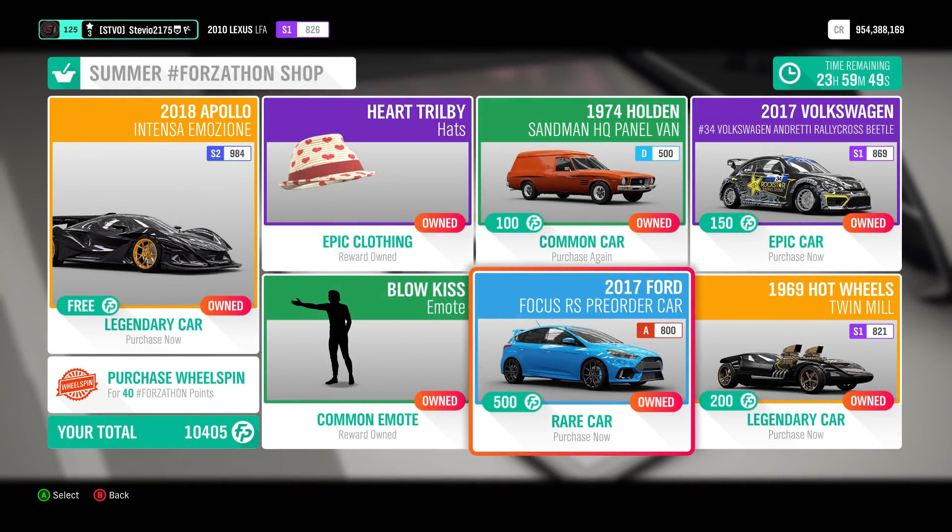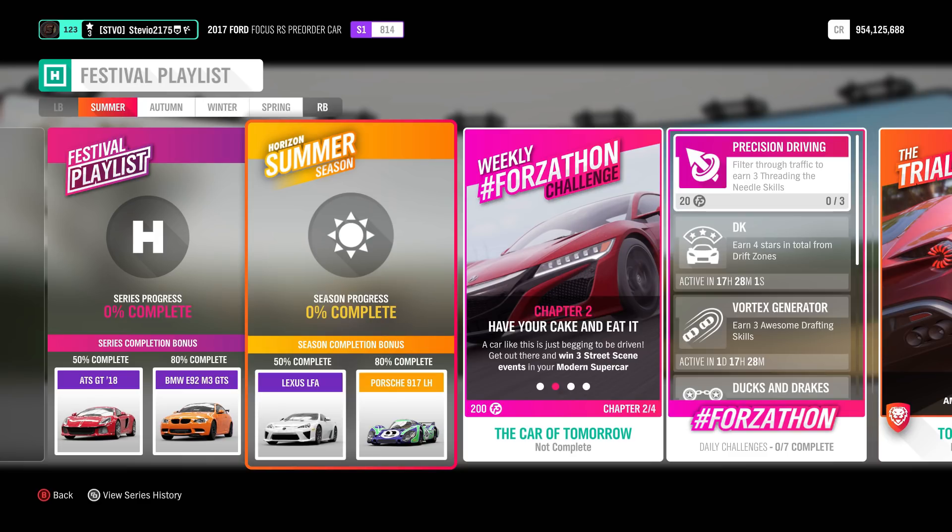The Valentine's Day Forzathon shop is gone — hopefully everybody got their Ford Focus pre-order car. But in case you haven't heard, the Series 19 Festival Playlist is here, and the first thing you need to do is unlock the first Lexus in this game: the Lexus LFA. It is the 50% summer completion reward from February 13th until February 20th, 2020.